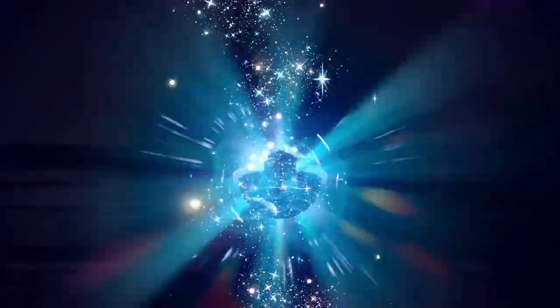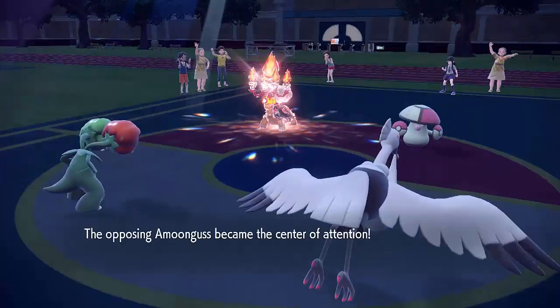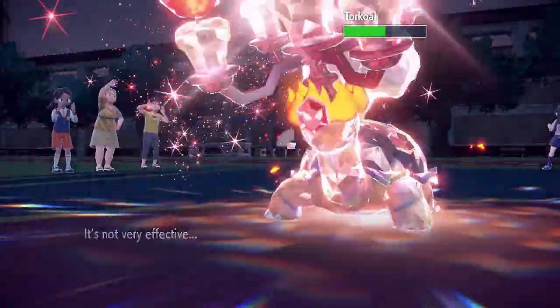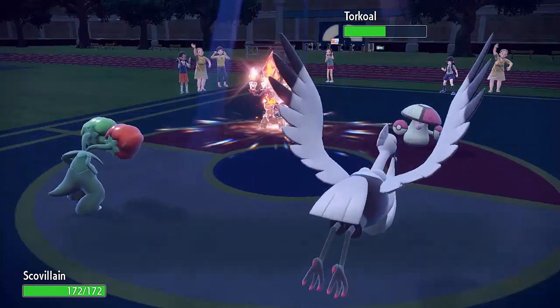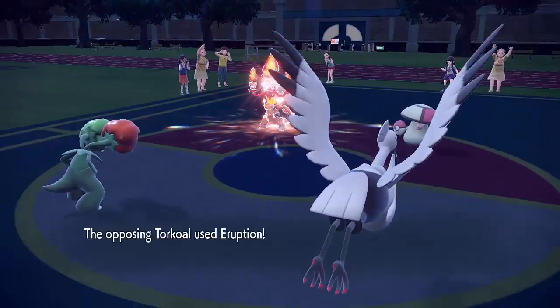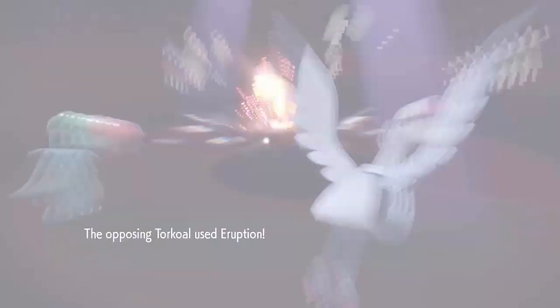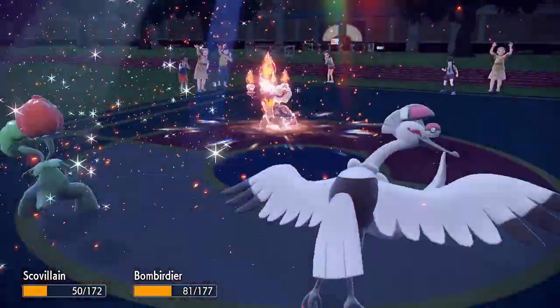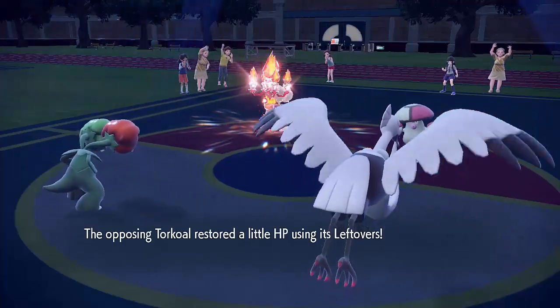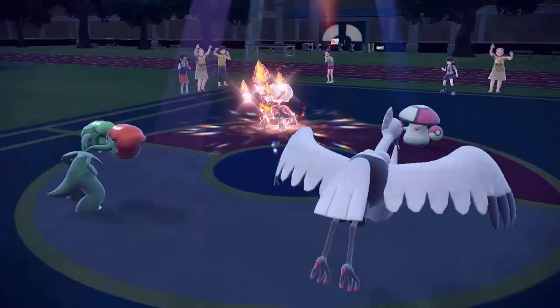Now my opponent brings in their Amoonguss. They can redirect again, but fortunately because Scovillain is Grass type it's again immune to Rage Powder, and I can get a powerful Sun-boosted Overheat off into the Torkoal. Scovillain does actually have quite a lot of bulk so it's not Max Special Attack — I could potentially do more into the Torkoal but I do like having some bulk on my Scovillain because it is really more of a utility Pokémon. That damage from Overheat was really important because it just means Scovillain and Braviary take a little bit less damage, and I can actually get the Taunt into the Amoonguss again so it's not going to be doing very much.